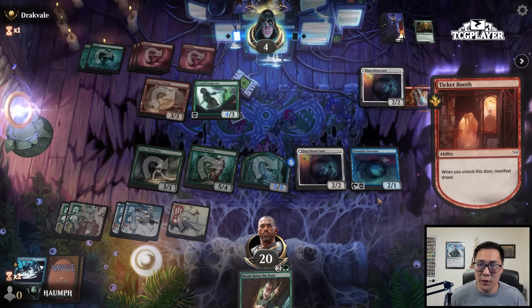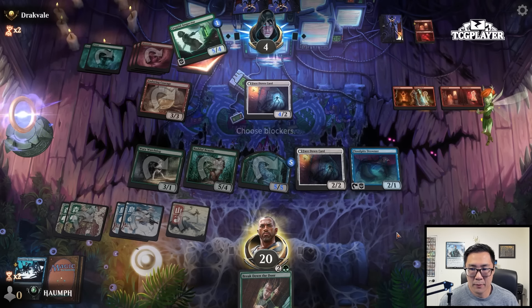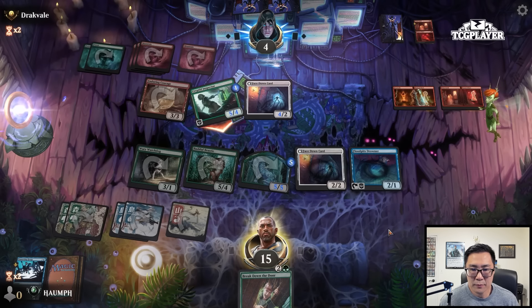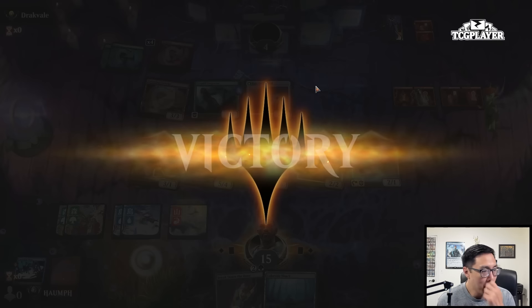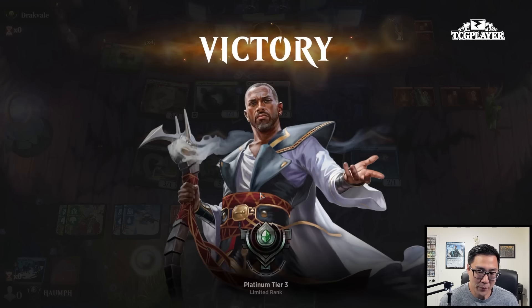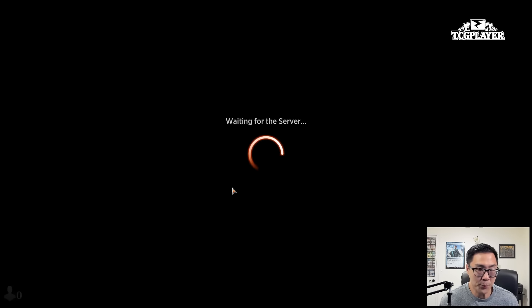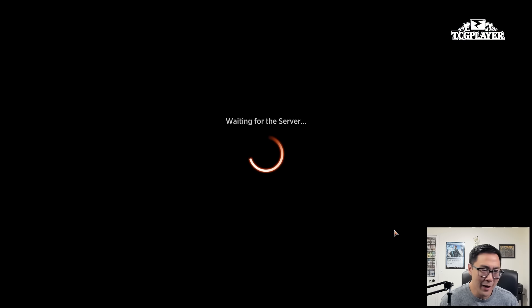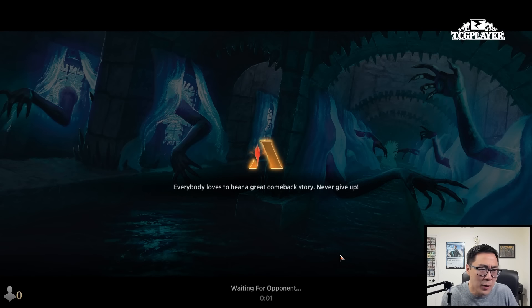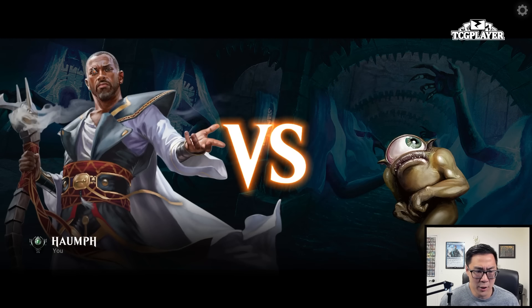That was a great draw on our side — we drew the Zimone, we drew our rare. So now my opponent has to have the same mindset: some people can just have rares, play Zimone, and that's what happens. I also had that exile enchantment spell for the Enduring card, which is pretty solid. On the play here. We have the turn two Cartographer on the play. Let's hope they don't have a two-drop. They used the removal spell on it — I guess that's not that bad for me. We'll play a Watchdog, probably cycling one of these Megalodons.